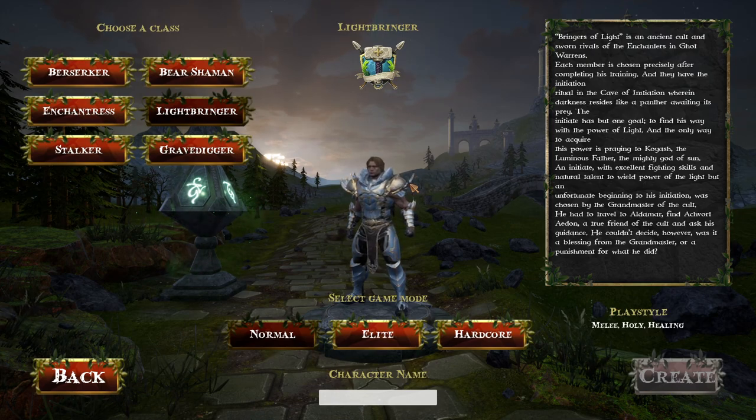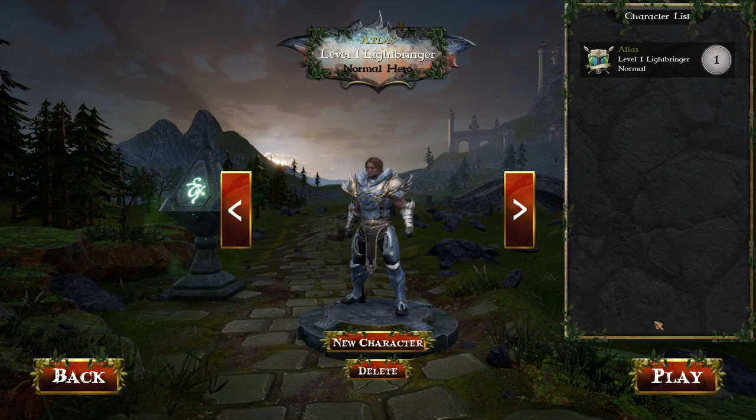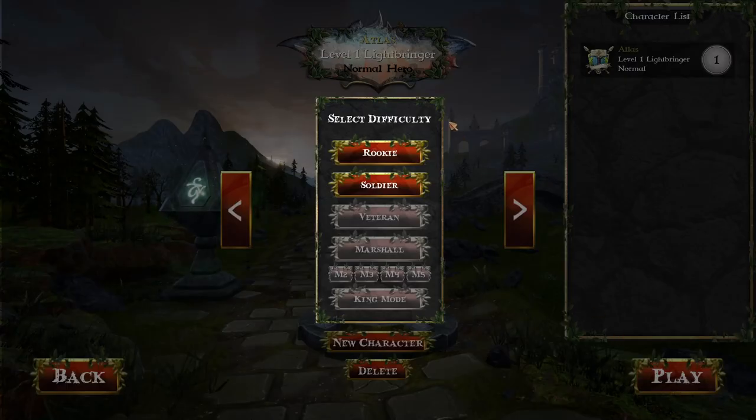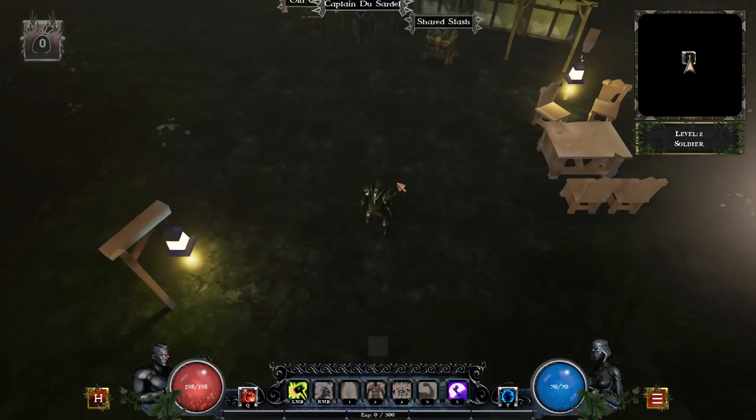Bringers of light! Ancient cold... What is too normal? Atlas. Create. Melee, holy, and healing — yes, that's what I want. Level 1 Lightbringer on normal. Wait, what is this? These arrows — do they work? They don't appear to work. Select difficulty: Soldier. Oh, I kind of wish I would've been able to take a look at that map a little bit more closely.